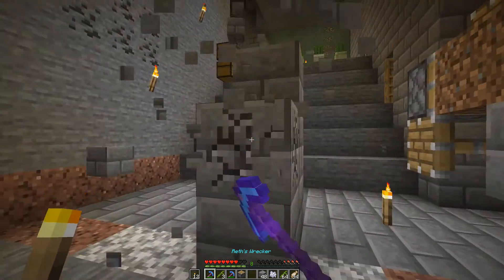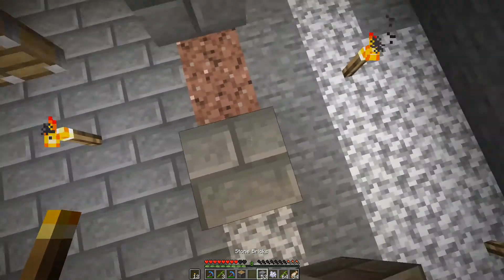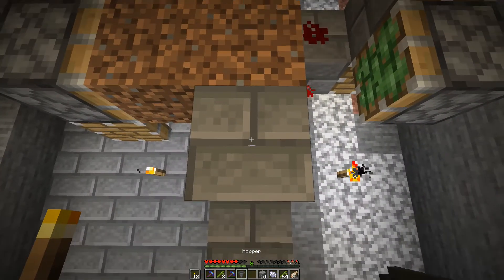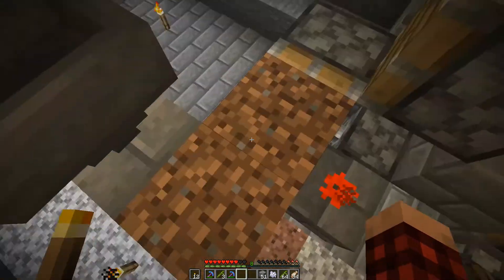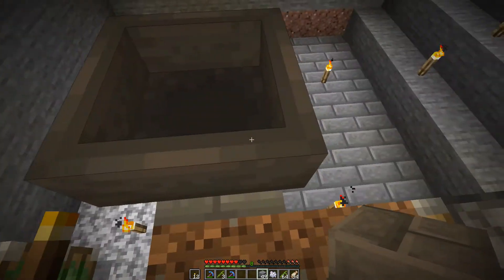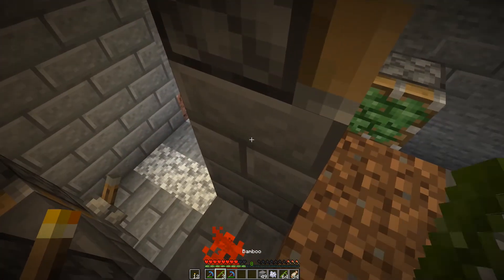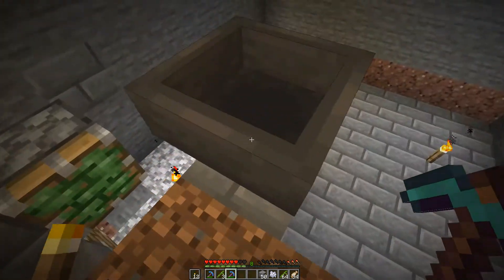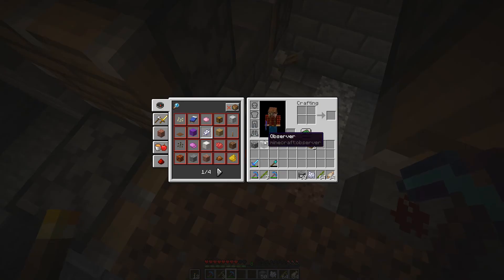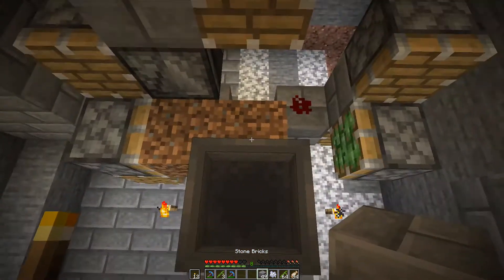Now all we have to do is build the collection mechanism and the storage piece. So let's go up here — I'm going to put a block there, and this is where the hopper goes. I'm also going to put a block here and here, and we're going to have a piston on top of this guy. Knock these blocks out. That's going to be what breaks the sugar cane. And then our observer goes here, and then a block goes there.